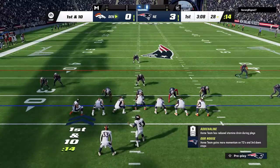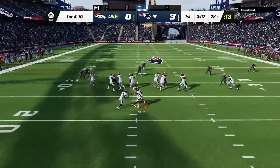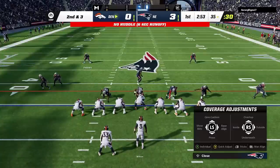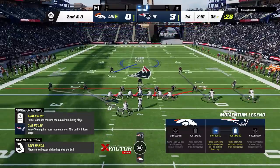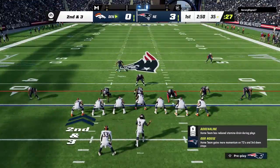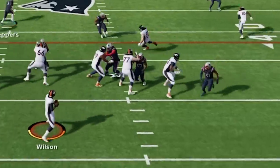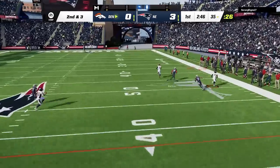On the first play I try to line up the secondary manually but didn't get the full setup in, giving up a seven yard gain. He hurries me up on the next play but I get the full setup — pinch the defensive line, press the DBs with Triangle and down on the left stick, and shade over the top with Triangle and up on the right stick. This gets the blitzing cornerbacks down to the line of scrimmage, and he runs right around the offensive tackle for a hit forcing a bad throw.